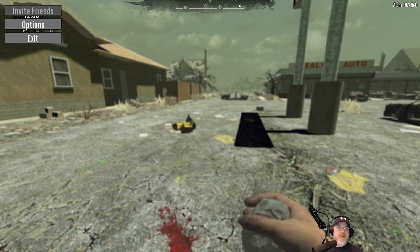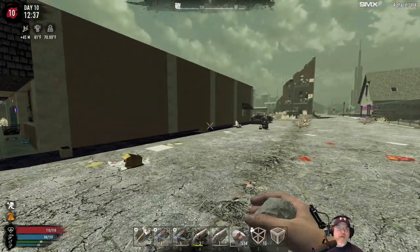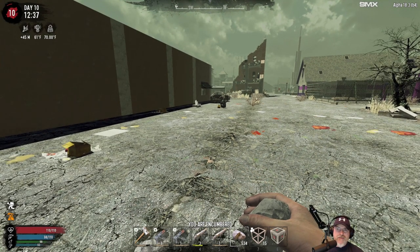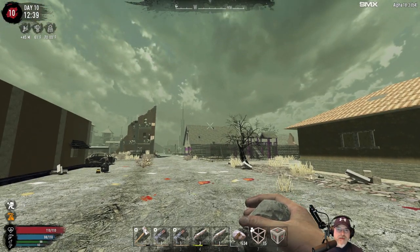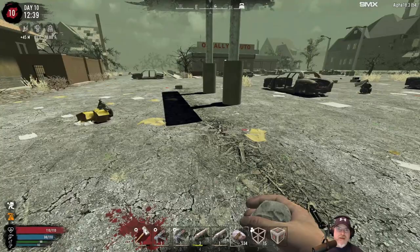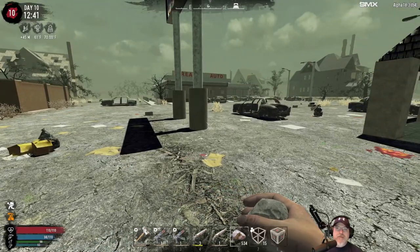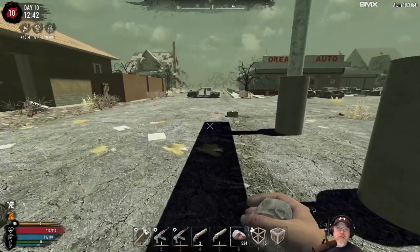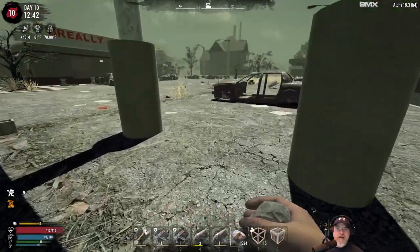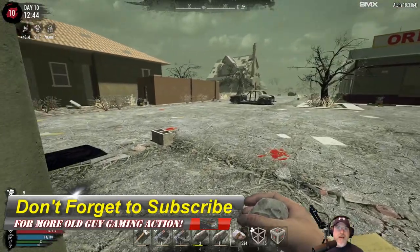We are picking up right where we left off — it's literally only been a couple of seconds since the last episode. If you didn't catch it, we found this town and we found a big Working Stiff store, a Pop-N-Pills store, a Shamway store, a Shamway store, and some other stuff. There are some pretty significant POIs in this town.